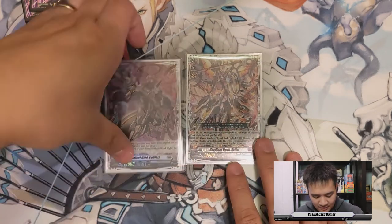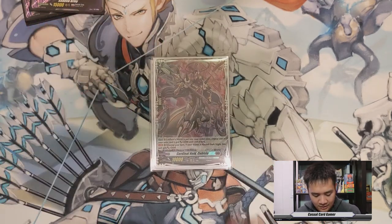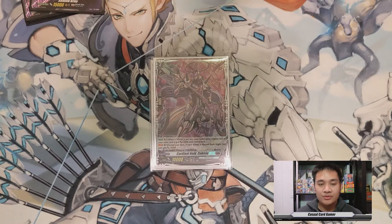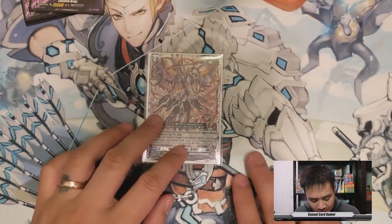Next, we have Cardinal Noid Cubizia. When a world is put into your order zone, you can choose one of your units and give it plus 5 until end of turn. Then, during your turn, if your world is Abyssal Dark Knight, he gets plus 5k.